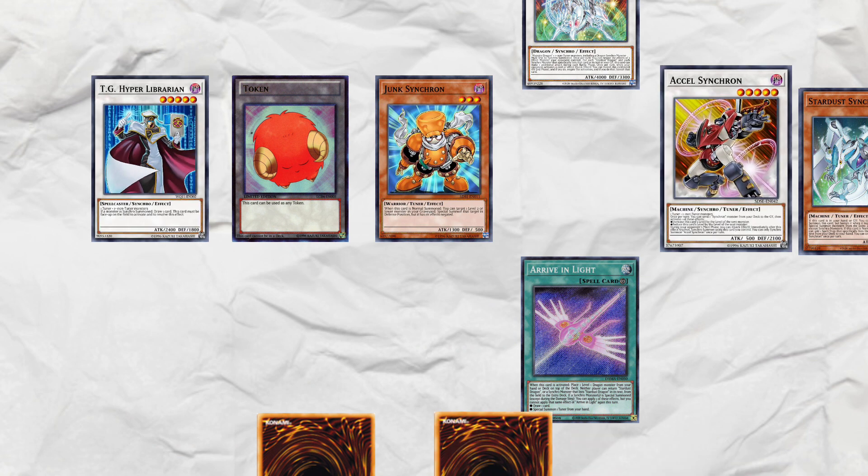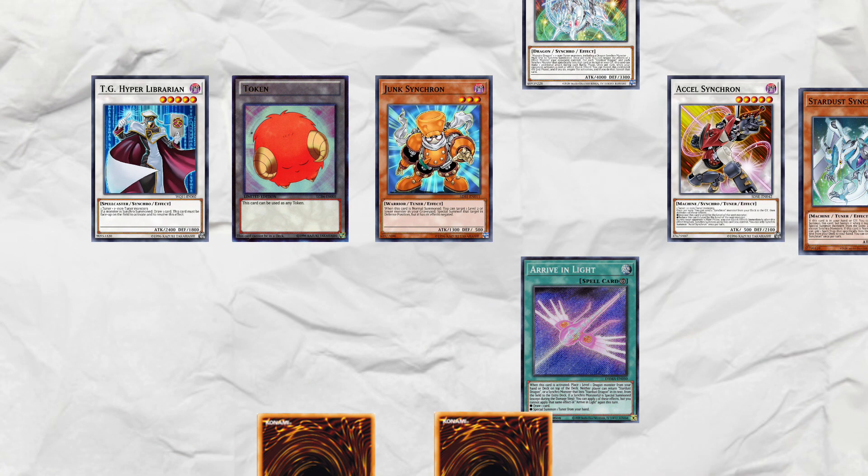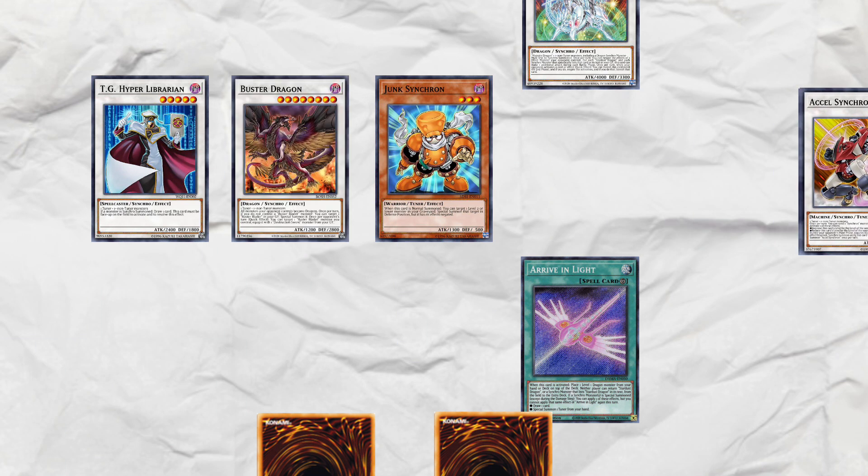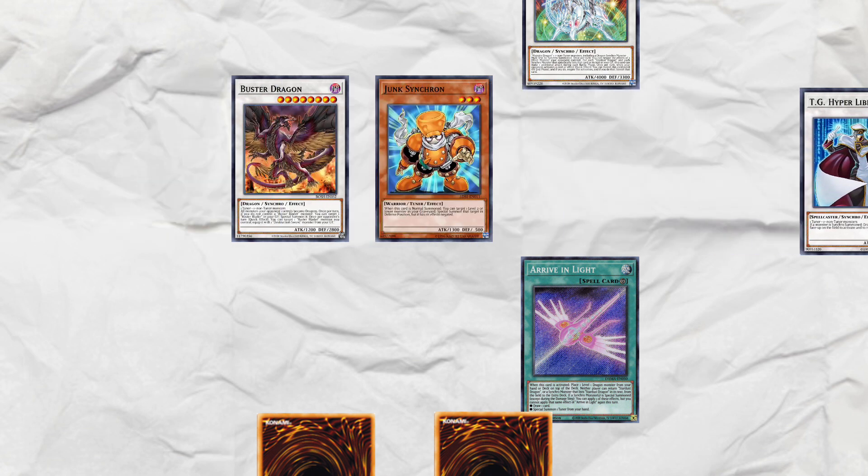And this lets you go into almost any Synchro in the game. I personally like to send a level 2 to Synchro into either Draco Berserker if I don't know what I'm up against, or Dragon Buster if I'm going up against something where types matter, like Tribe Brigade. Finally, Synchro Librarian after you drew two cards off of it and Junk Synchron into Crystal Wing.